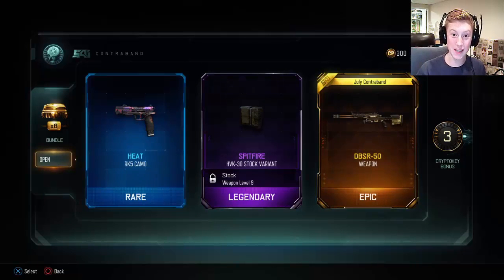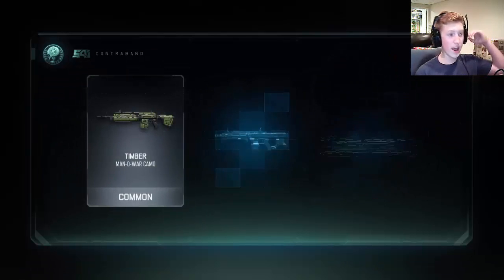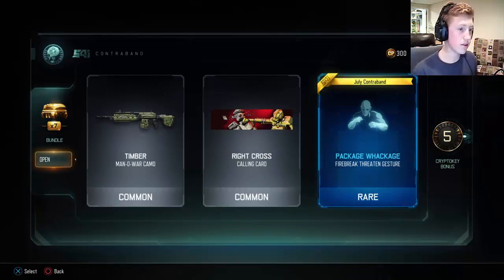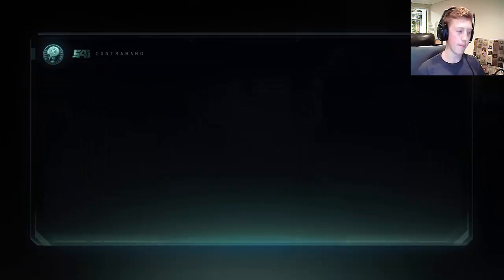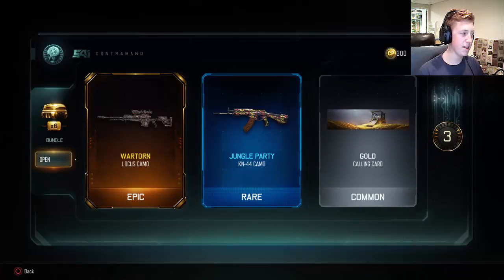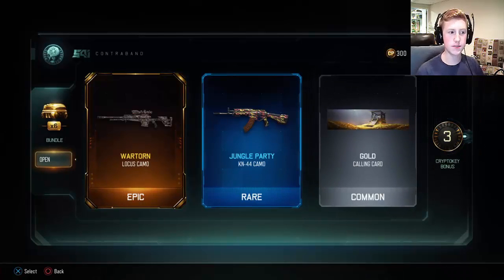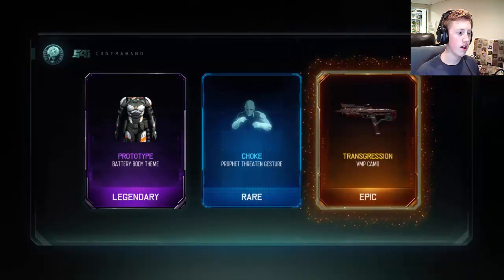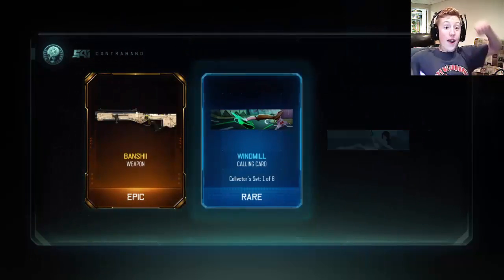Getting the DBSR-50 from the bundle gives me more of a chance to get the FFAR, Peacekeeper Mark II, or R70 Ajax — those are my top three. If I get the Banshee or the Rift E9, not as exciting, but I'd still take it — that would still be amazing. We're going to do the bundle first, then the guaranteed melee weapon, then the guaranteed ranged weapon, then use my remaining crypto keys and 300 COD points. Oh — that's kind of cool! The Transgress from the DMP, that looks sick. And I got the Banshee too, dude!